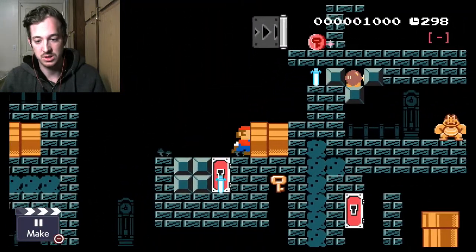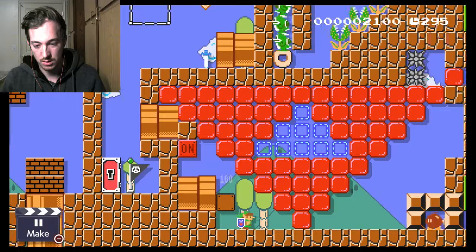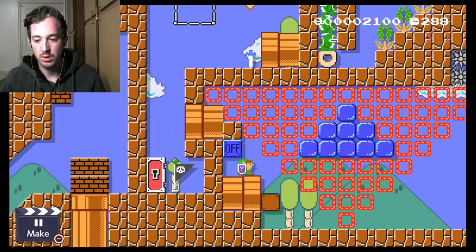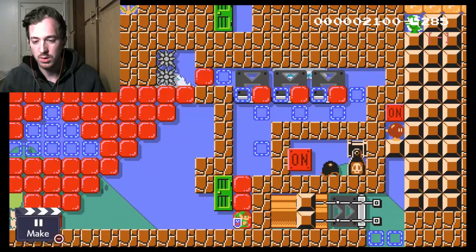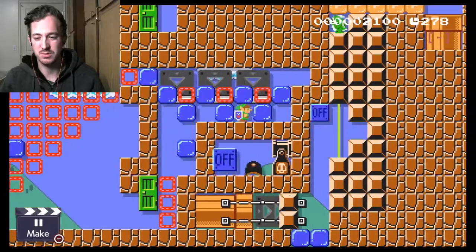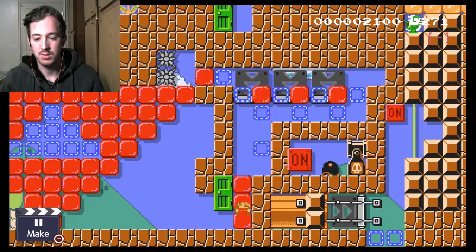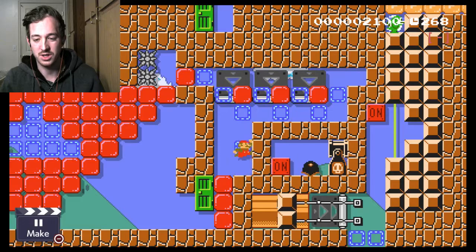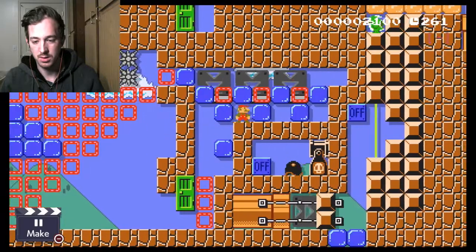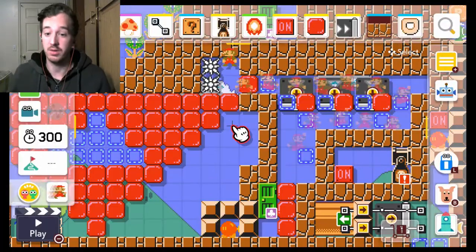One little rule that I've learned is that it's not a troll level unless you get sent to a prior checkpoint, back to the beginning, or to a forced death area. This one has a little bit of each. This is the forced death area here. Generally there's supposed to be music that plays here — just a change of music, kind of scarier. Spam the jump as much as you can, because there's no escaping this. And there you go — that's the forced death area.